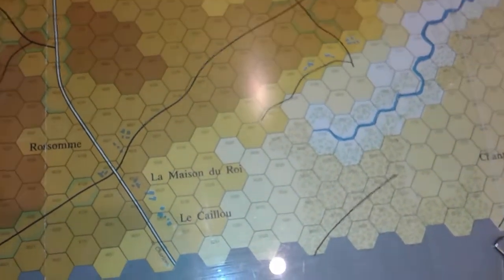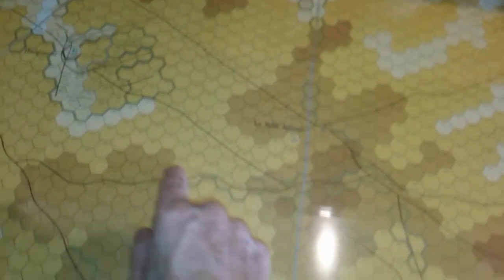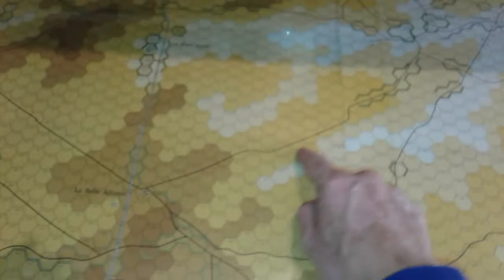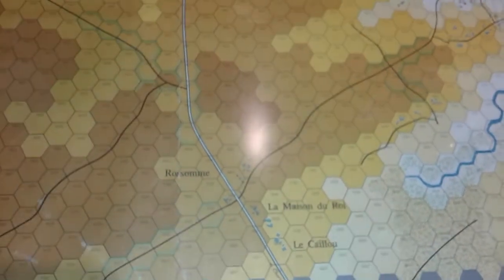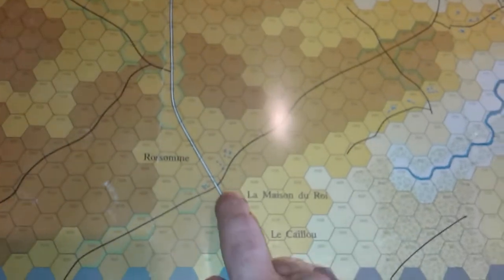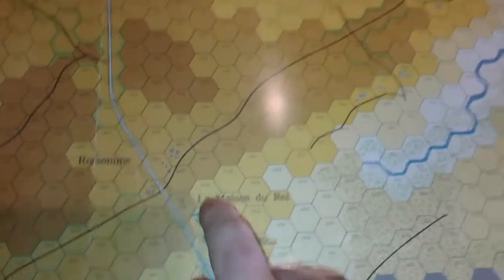I'm opting to play a scenario called the Early Start. Normally the Anglo-Allied forces set up on the ridge here with Hougoumont, and the French corps set up along this line ready for the morning assault. In the Early Start scenario, the premise is that there wasn't so much rain the night before, so Napoleon did not wait for the sodden ground to dry before engaging his artillery. It's not a completely free setup.